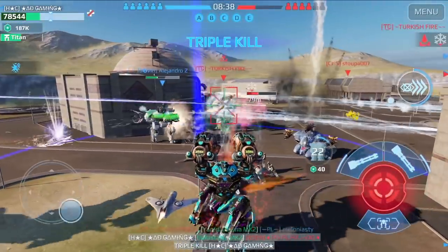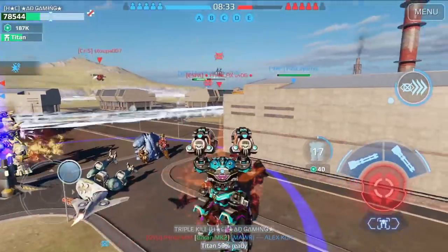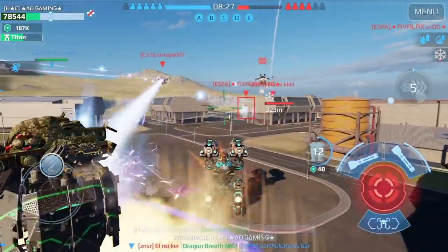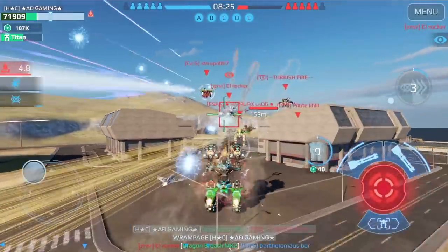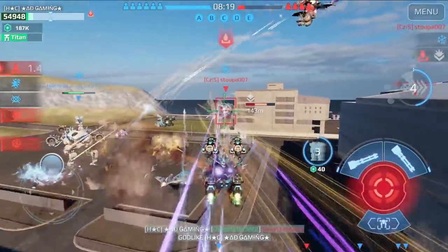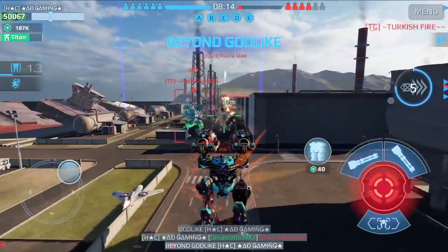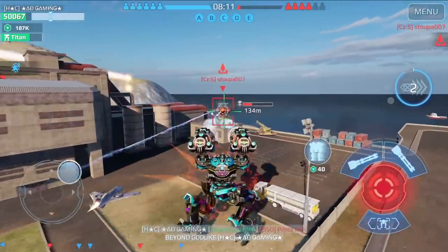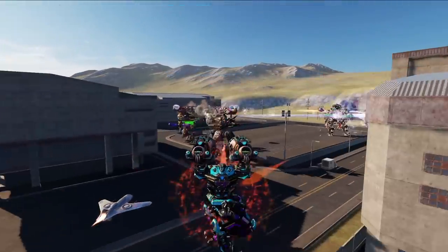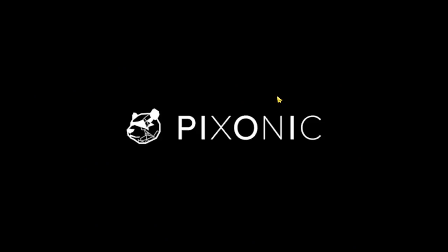The third tip is to play Domination mode. In Domination, enemies cannot spawn back on a beacon, which is really good because you can get more beacons. Using a speed robot like Loki, you can take all the beacons, and even if enemies take a beacon on the other side, you can speed back and recapture it without worrying about enemies spawning again.